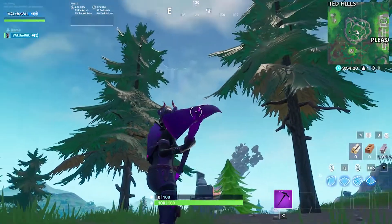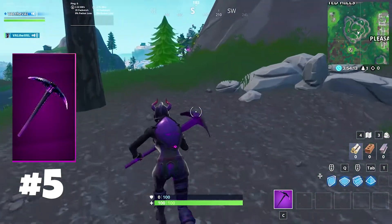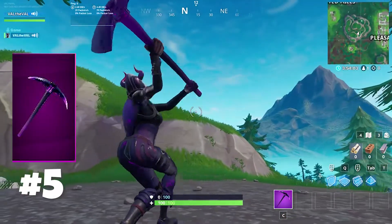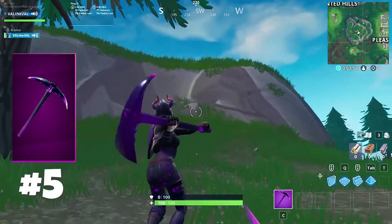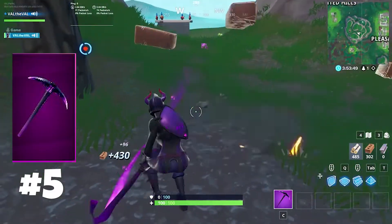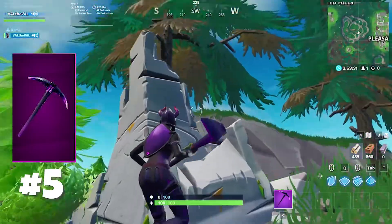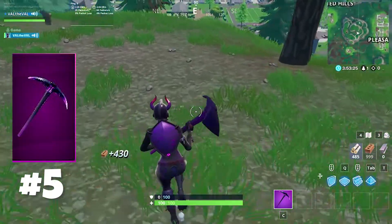At number five we have one of my personal favorites, the Dark Axe. This one's relatively new and it came with the Dark Reflections pack. It sounds really cool when you swing it — it's almost like you're hitting Kevin the Cube, it has that same kind of sound effect. Another thing that makes this super satisfying is the light purple contrail that follows the pickaxe every time you swing it. The combination of those two things just makes it super satisfying to farm, and it's definitely deserving of the number five spot.